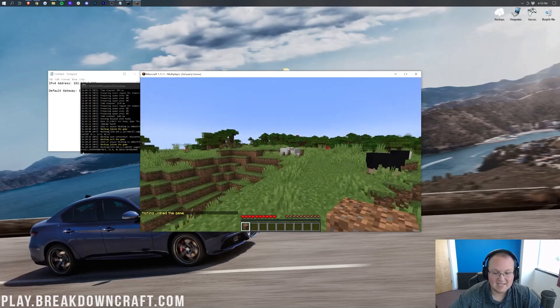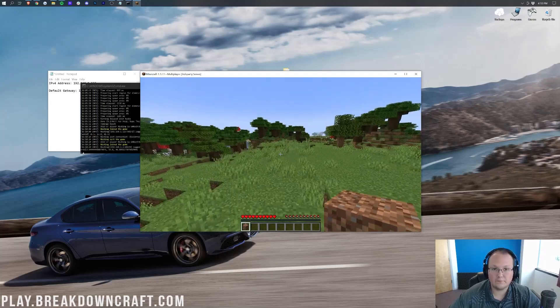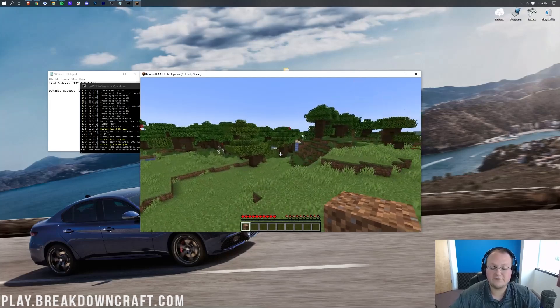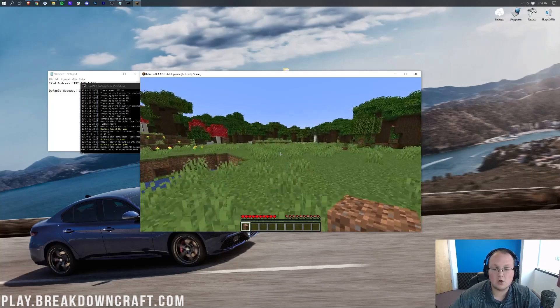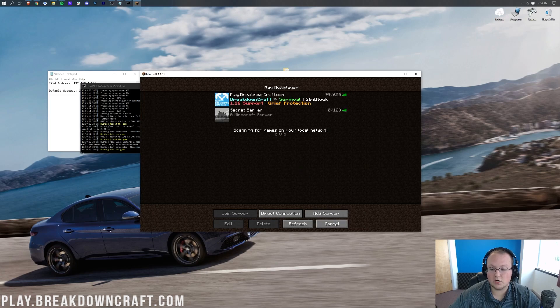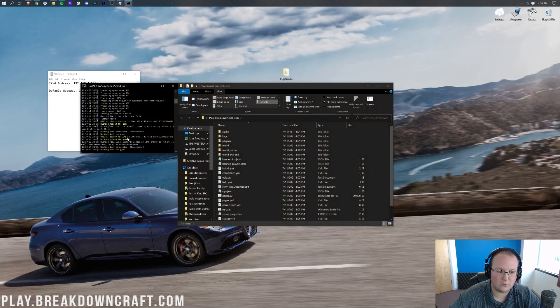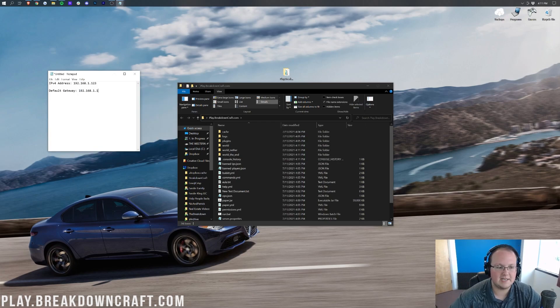Your friends aren't going to join that way — they need to join off your public IP address, but they can only do that after you port forward. Always type 'stop' in the server console when shutting down your server instead of just closing the window — that shuts it down properly and saves everything. The reason we got the default gateway was also because we'll need it to port forward.